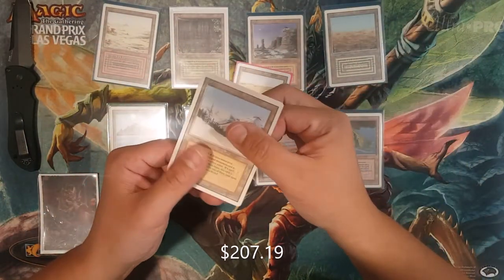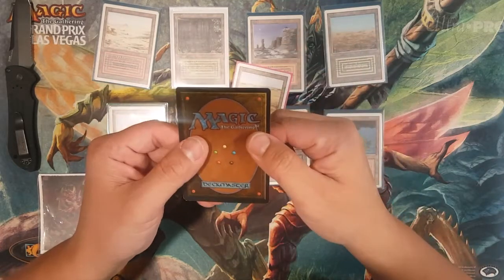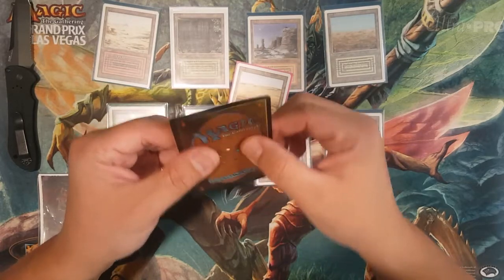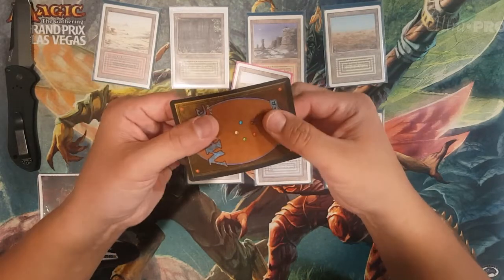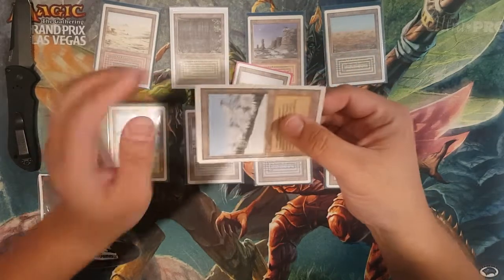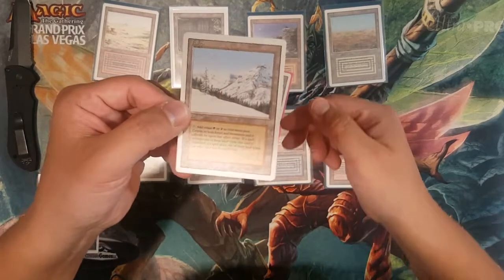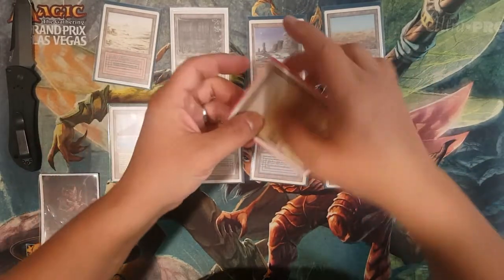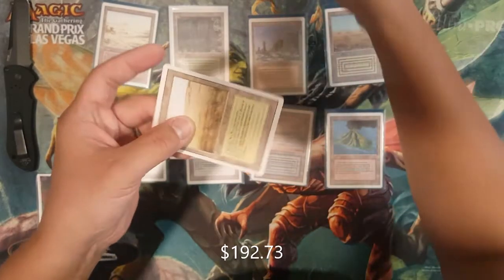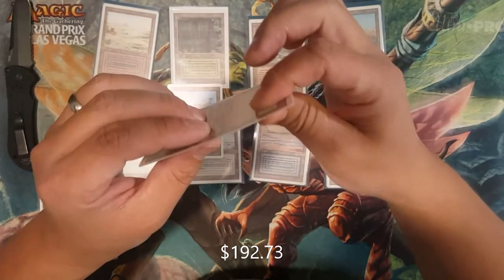That cardstock feels okay — actually it feels kind of light. Yeah, that feels super light. I don't know about that cardstock. The ink on there is really light too. Let's check this other one and compare it, just to be on the safe side. Yeah, this cardstock seems really thin.